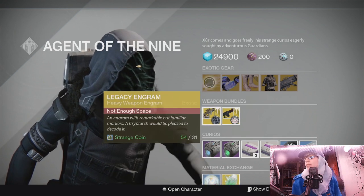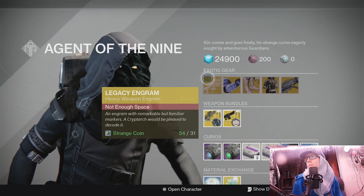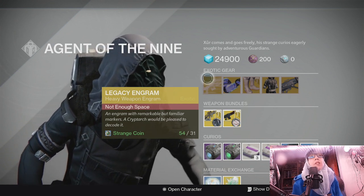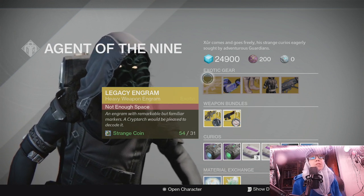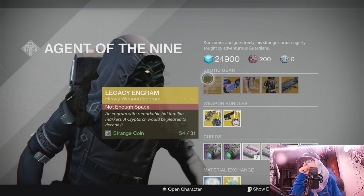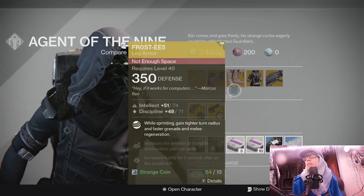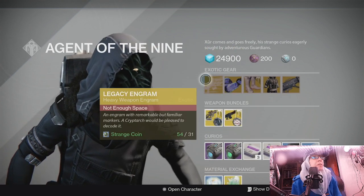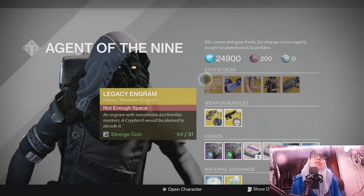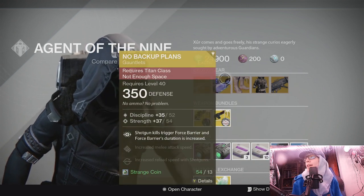We've got the usual legacy engram, which to me always feels overpriced — 31 strange coins for a potential heavy weapon that may be year one or year two. You don't know what you're getting and you may already have it, so honestly it feels way overpriced, especially since you can get known items for cheaper. That said, if you've got a couple thousand strange coins, go right ahead — you never know, you might get something cool.